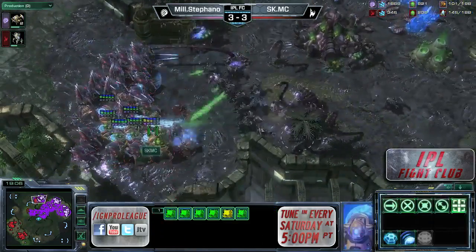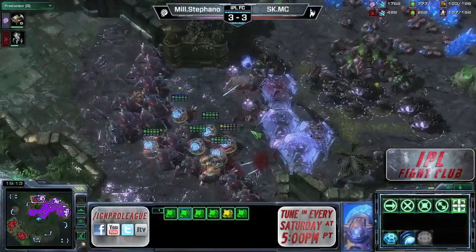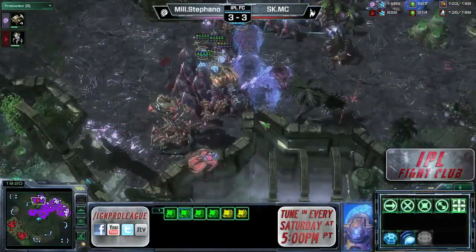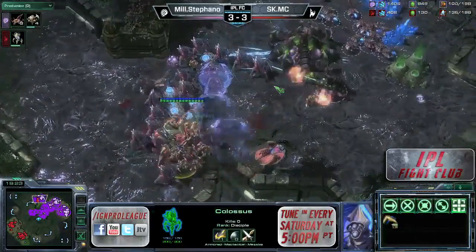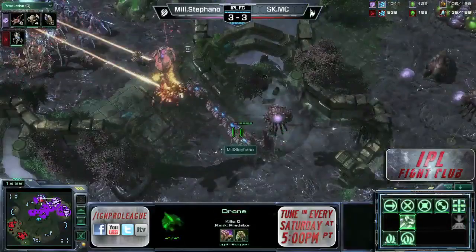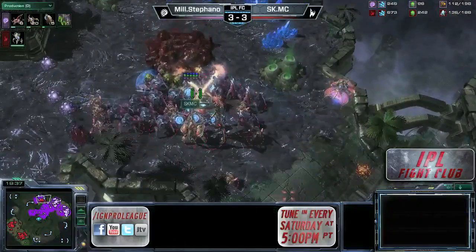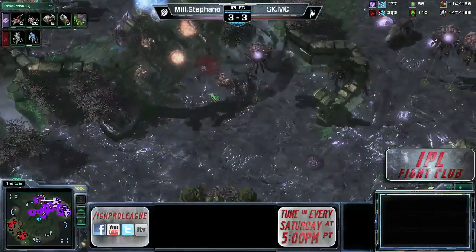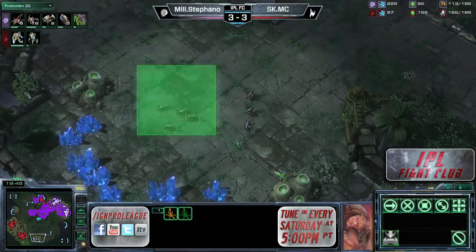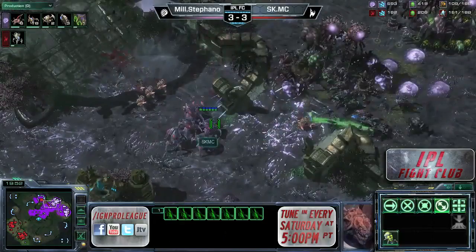MC is trying to get in a good position to attack the third base, kind of letting units through without using many force fields — a couple going down to split up the roach numbers. Surprisingly no guardian shield quite yet, just allocating energy for those force fields. He finally breaks down his own force fields and they're going after the hatchery, effectively denying mining there for quite a while. Up by 30 supply overall, reinforcing with the second colossus just a second away. Stefano sent a few units down to MC's third base to look around as well.